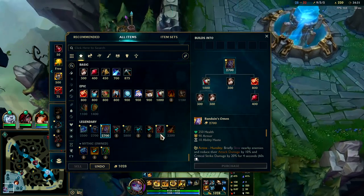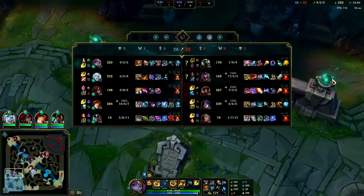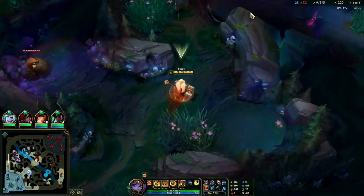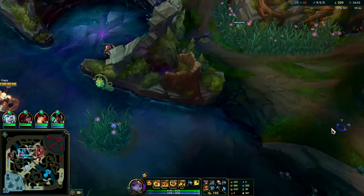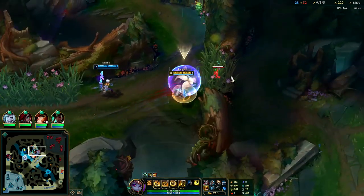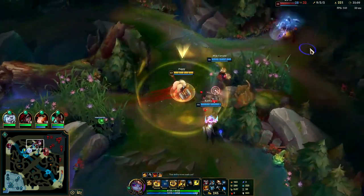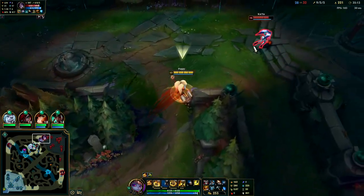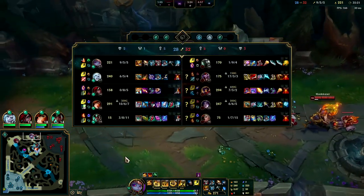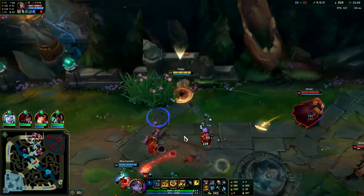Really tough call on the final item — I say Sterak's, because they have so much mixed damage that one more armor or magic resist item wouldn't do what we need. Instead, having more HP and damage would be better — so Warmog's would be fine, Sterak's would be fine, any HP item really. Titanic would be okay too. We need to clear vision and force them to come fight us on Baron. I know I can't kill Swain — I just want their team to move over here.